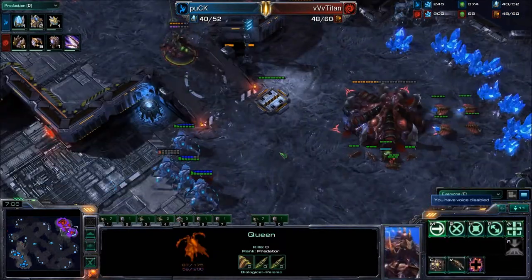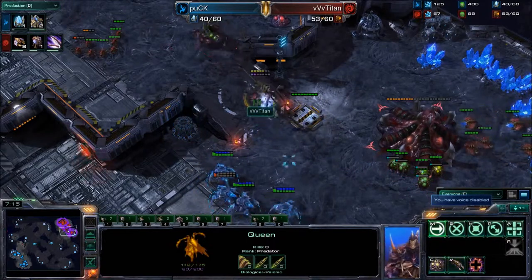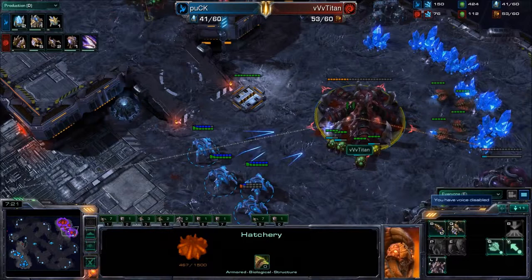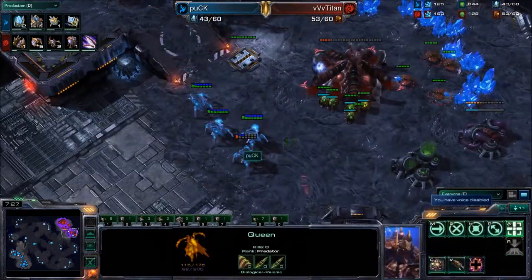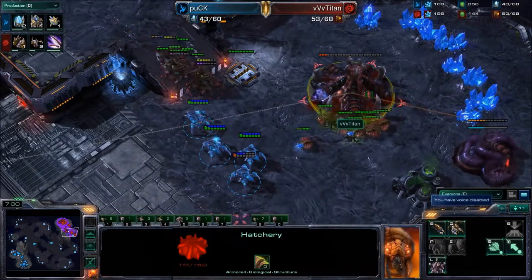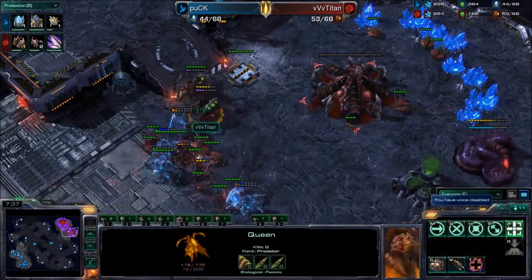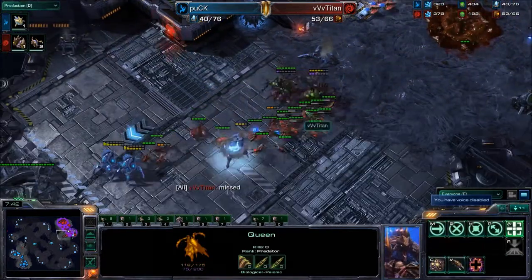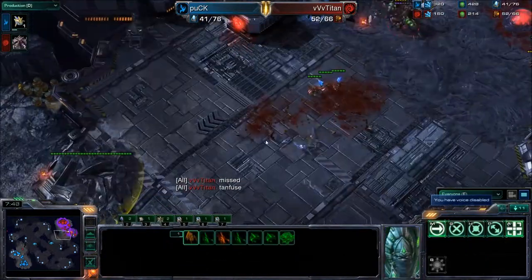Speed is still not any closer to finishing — about 30 in-game seconds. He cannot lose this hatchery. We'll see whether Puck is able to focus this down — now with four Stalkers. That hatchery could go down in about ten seconds. It's down to about 20% health, now 15%, now 10%. Pulling all these drones. If he focuses down this hatchery — three HP. He needs one more shot. He gets it. Puck going to retreat with these three Stalkers. Titan missed. And now Titan's going to be really far behind.